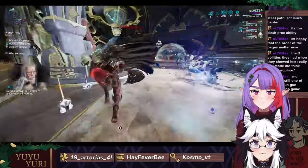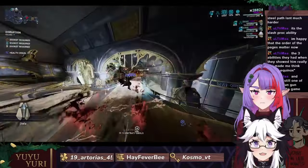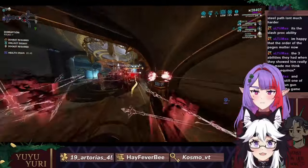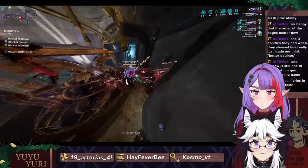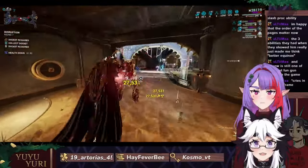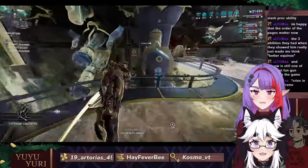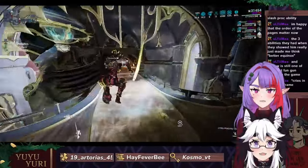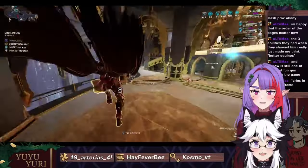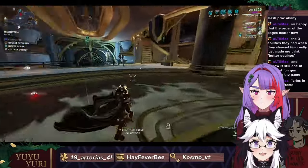I haven't actually seen a whole lot of Dante gameplay yet. Killing multiple heavy Grineer steel path gunners — God damn. Dante can also support, can't he? Yep — he gives overguard really easily. He is just better Equinox. I saw someone shield gating with his overguard constantly.